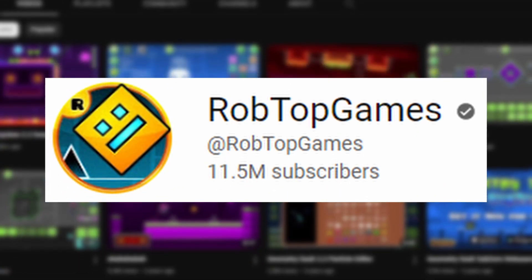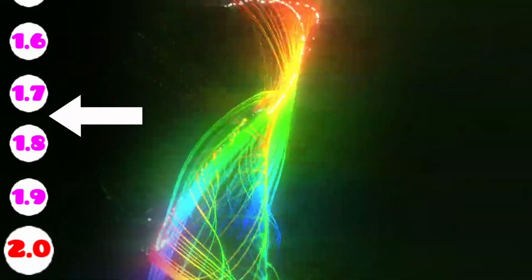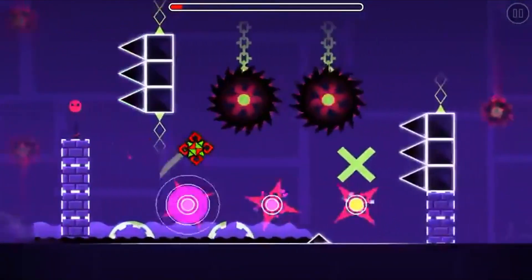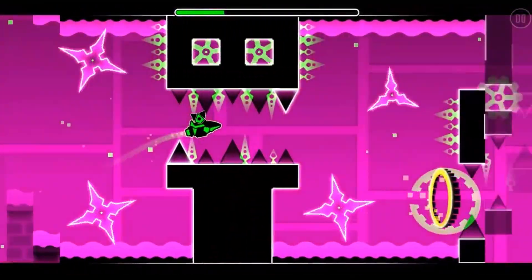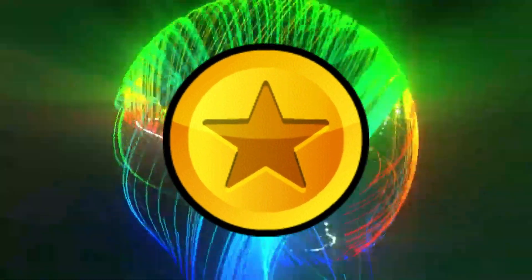Now, RobTop is starting a tradition of one-upping himself every update, and oh boy in Update 1.6, two months later he did. We have two new levels, Electroman Adventures and Clubstep, which was the first RobTop demon level. Also, new secret coins on every single level.